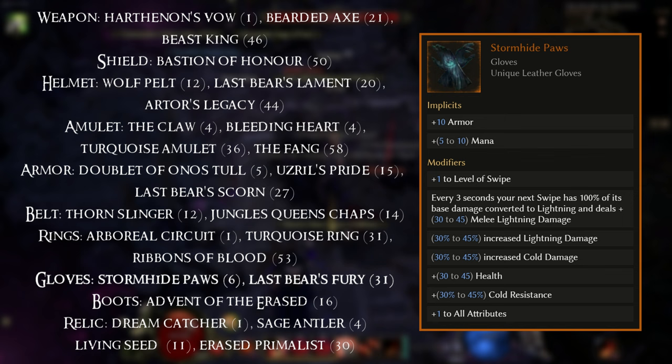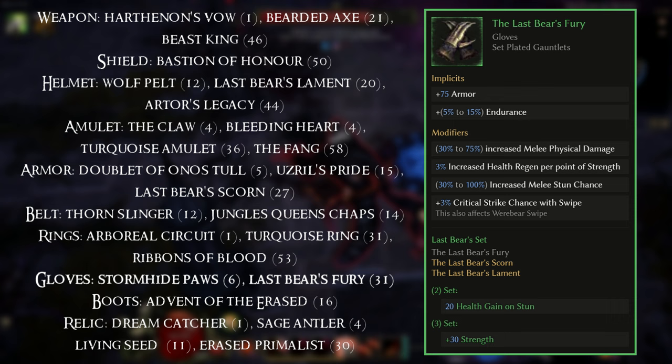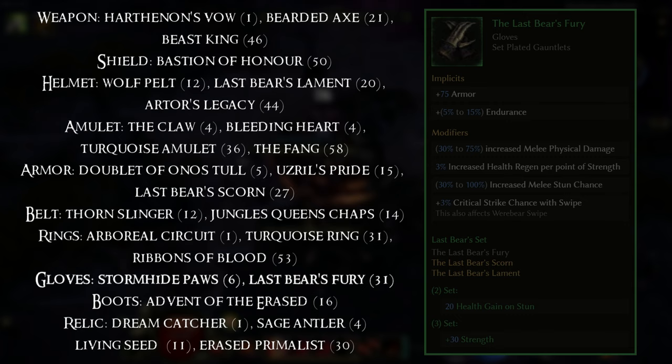We have a unique and a set item for the Glove slot. You've got Stormhide Gloves equippable at level 6 — these can give you a nice boost to Swipe. And then you have Last Bear's Fury, another piece of that set that's more geared towards a Druid but works with us as well, equippable at level 31.